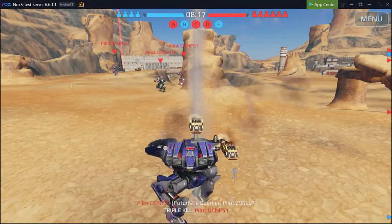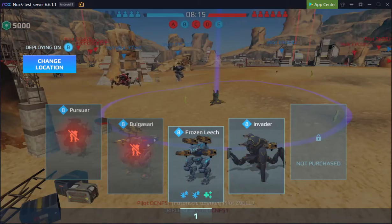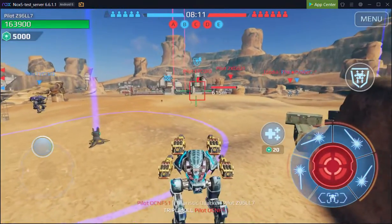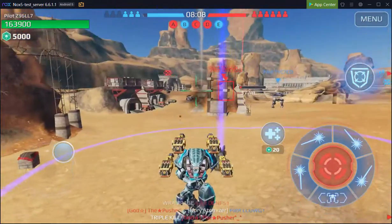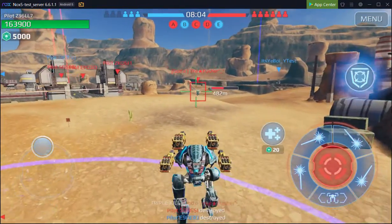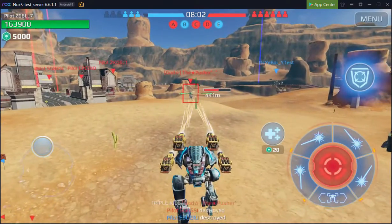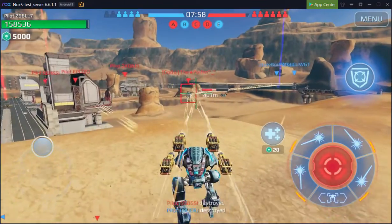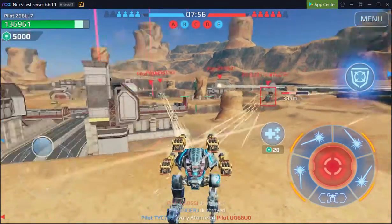I'm going to play rather aggressively to go through all the robots and weapons. The Bulgasari there with Atomizer. Now let's see the Frozen Leech here with Atomizer. You can see it's overheating.